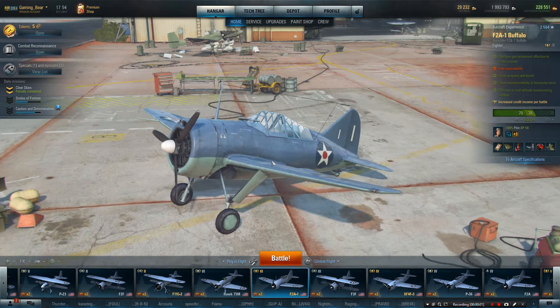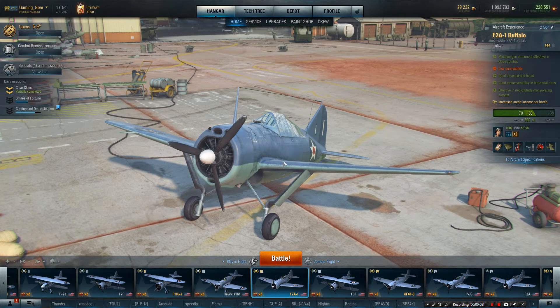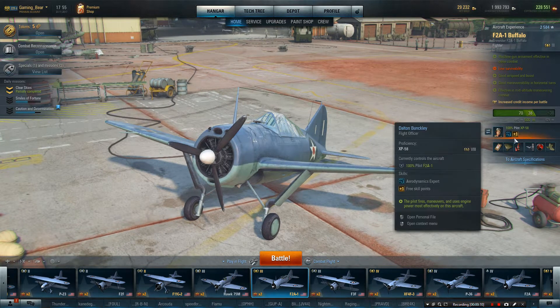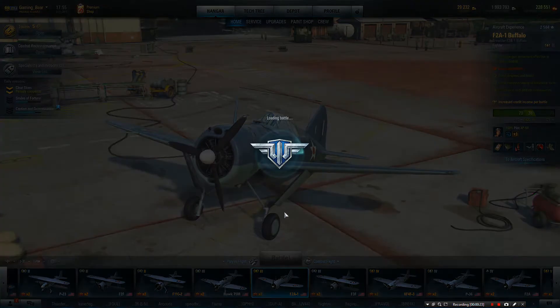Hi guys, GamingBear here. We are looking at the second part of the F2A-1 Buffalo where we did the review. This is fully equipped with a nice pilot with his aerodynamics expert. I've gone for the lightweight airframe, the engine tuning, plus the control surface adjustments. So without further ado, let's get in and see what we can do with this.